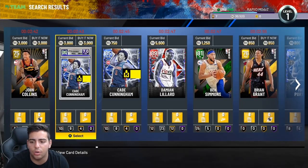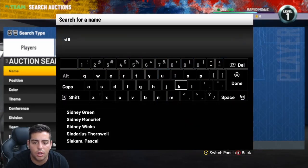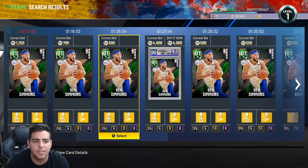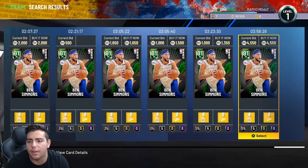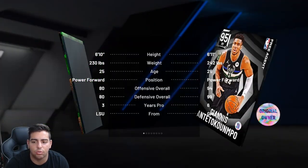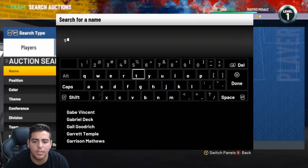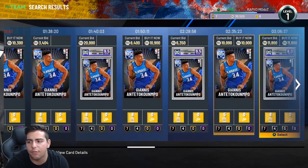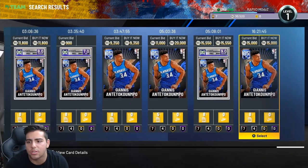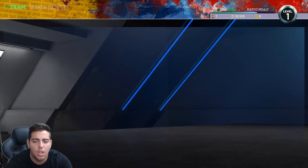Why is John Collins a gold? He's so good. Ben Simmons is an emerald — actually an expensive card. Let's look at his card: Ben Simmons Emerald on day one is 1300 MT. He's really OP as well, definitely keep an eye on Simmons. Also keep your eye on Giannis if you want to snipe him — he's a pretty good card and everybody loves Giannis.